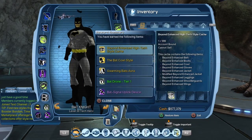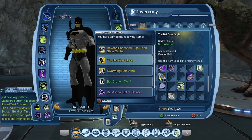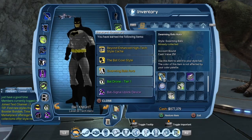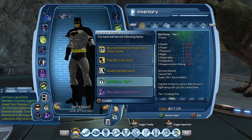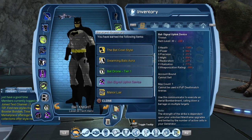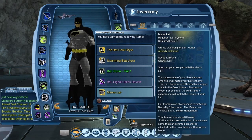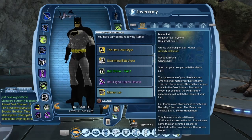You can see the Beyond Enhanced high-tech style — sadly I already have it. The Bat Call style: not collected. The Swarming Bat Aura is account bound, so I'll be able to give it to one of my other characters. The Bat Drone I'm going to use with this character. Again, the Bat Signal Uplink device I will give to another character. For the Manor Lair, I already purchased it from the Marketplace, so I already have it on all of my characters.